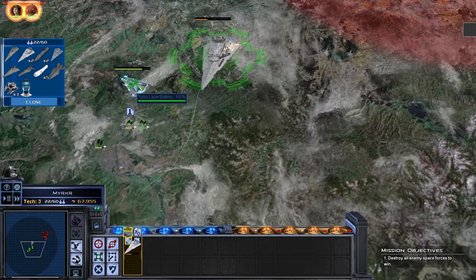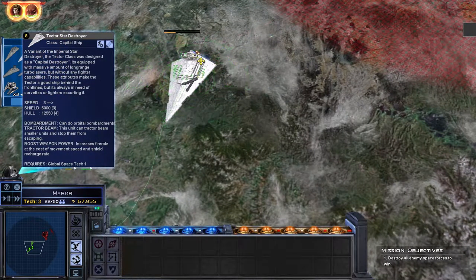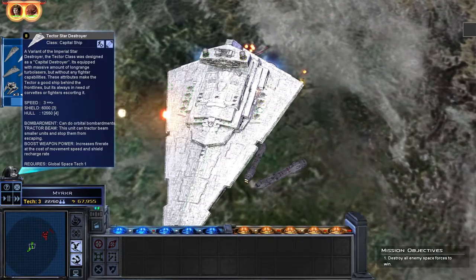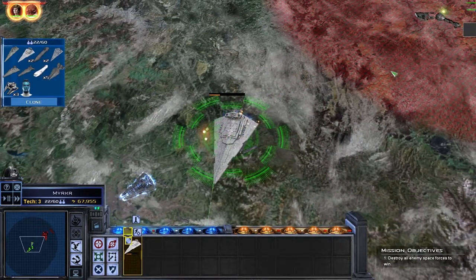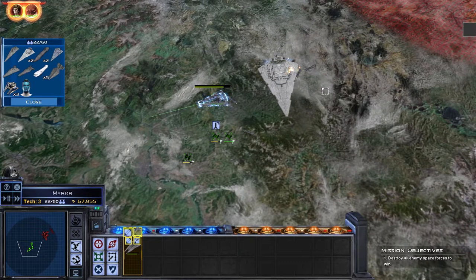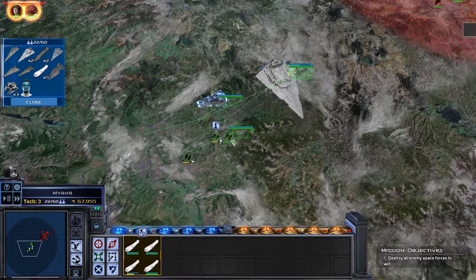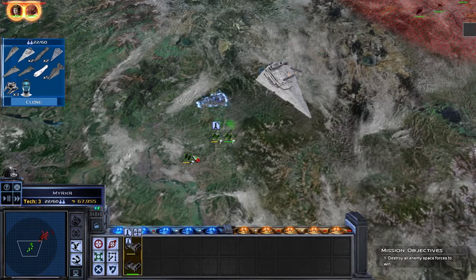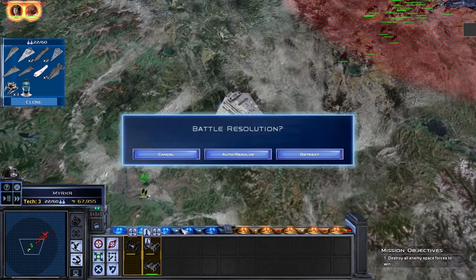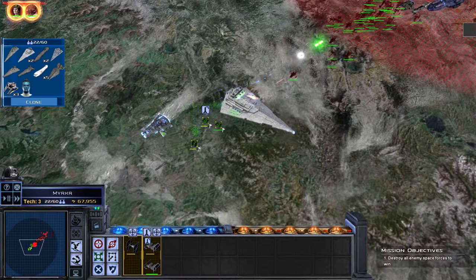We're going to leave with the Gladiator, surprisingly - I didn't think we would. Keep moving - dang it, I just realized your health regenerated. I'm more willing to sacrifice a Gladiator than a Star Destroyer. Are your engines still alive? They took out your engines. We're sending you in. The Gladiator can escape - yes it can. We're sacrificing the Star Destroyer, because why not? Bomber squadron reporting - they're coming in. Forget it, we're retreating.